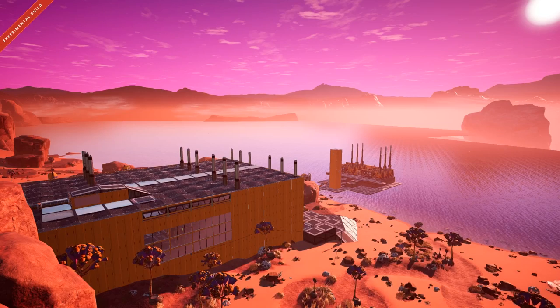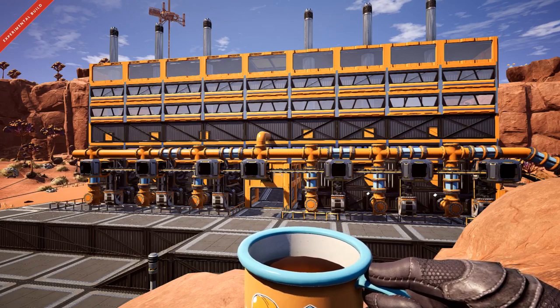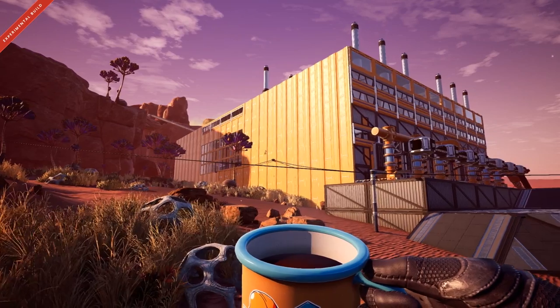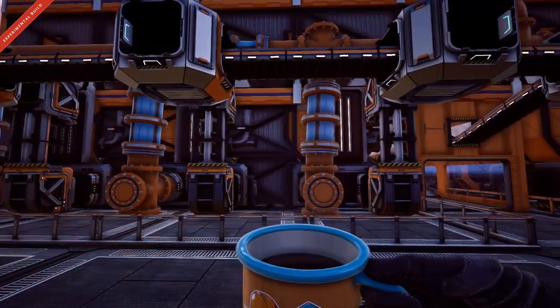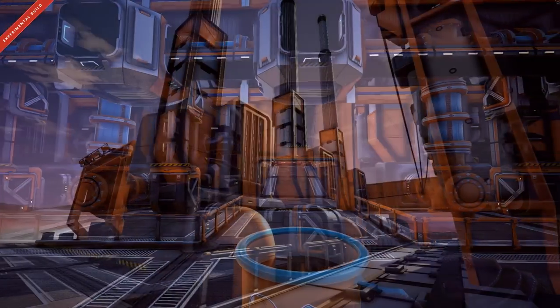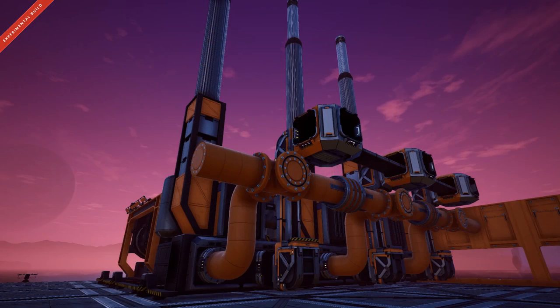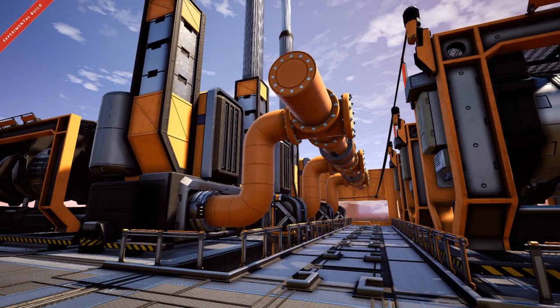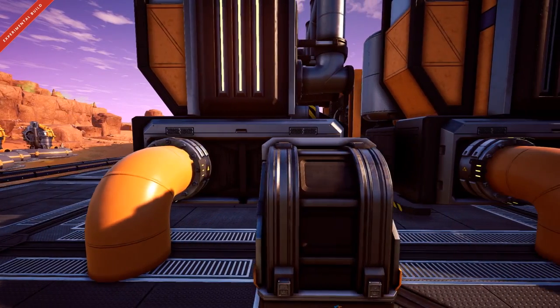Hello guys and welcome back to another Satisfactory video. Today we're working on three designs for making a beautiful coal-powered station. The three build styles we will be covering are a bottom-fed style, a gravity-fed style, and finally a combination of the two, with pipes coming from above and coal being fed from beneath. We're also going to be using the new foundations to express our own unique build style preferences.